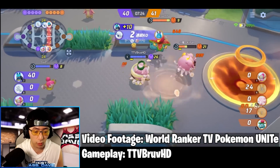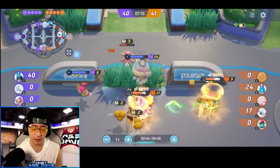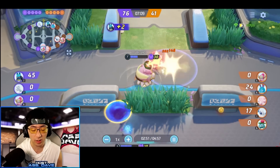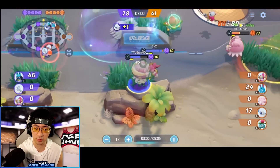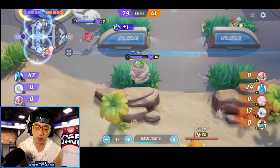Big shoutout to World Rankers for posting this video, so we get a chance to take a look at the world's best Blissey player. If you're interested in Rank 1 gameplay, you can go check out her channel with the link in the description. Let's take a look right here. Because of the Safeguard, he's going to go up and use Egg Bomb to secure all the small beasts. All attacks from Blissey hurt really, really hard with a big slap.